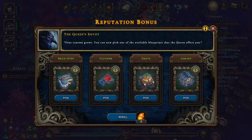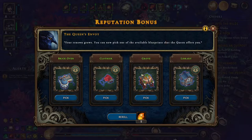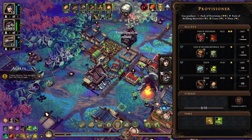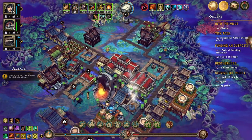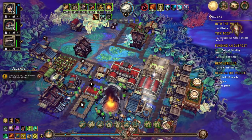Another building. This is the same one again. The clothier — thinking the clothier because the provisioner just isn't very good at making clothes, three for twelve, while the clothier is much more efficient.